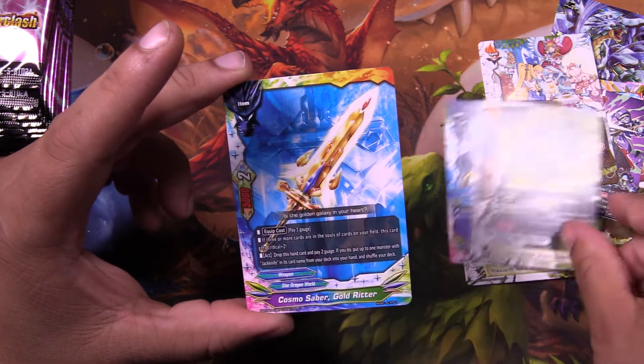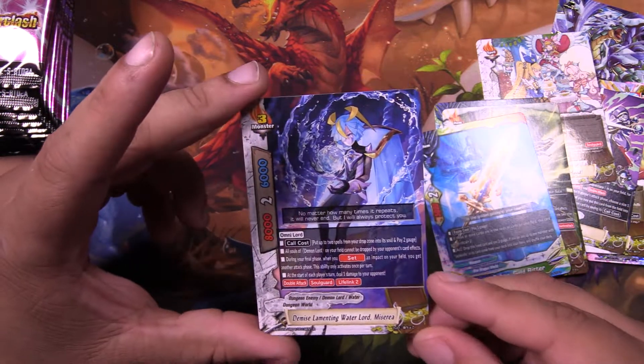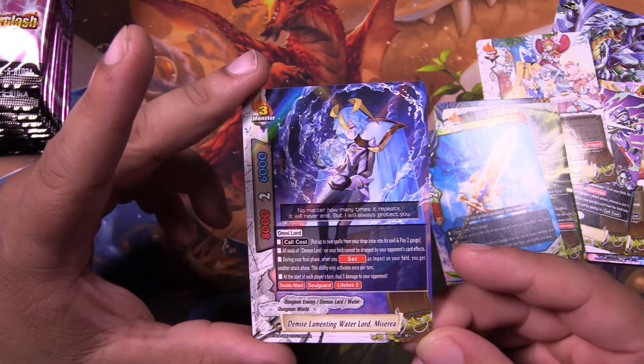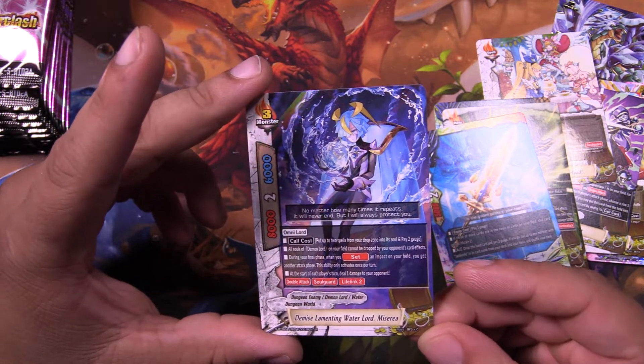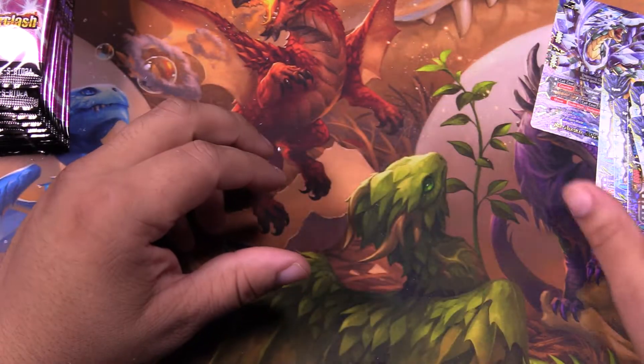Another Tempest Shield. We have the Cosmo Saber Gold Ritter. And we have the brand new Miseria that deals with the old mechanic. Funny enough. Still neat. Should be fun.